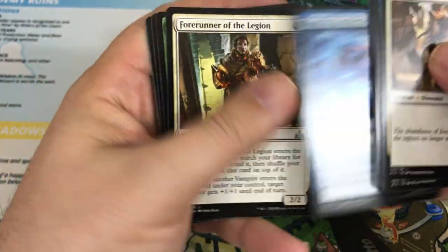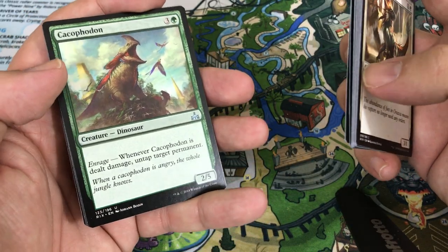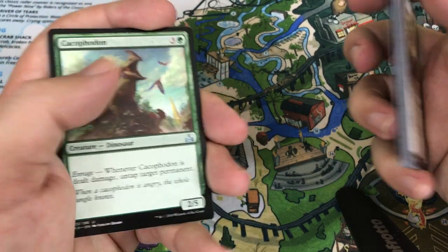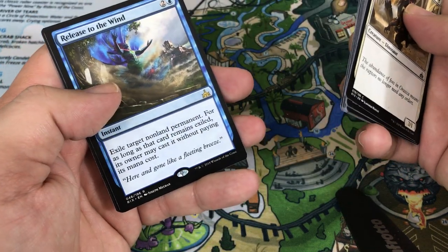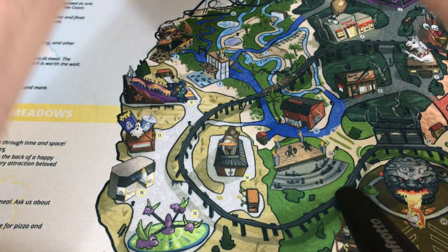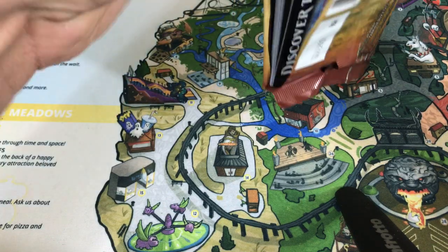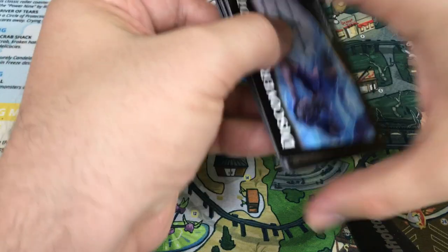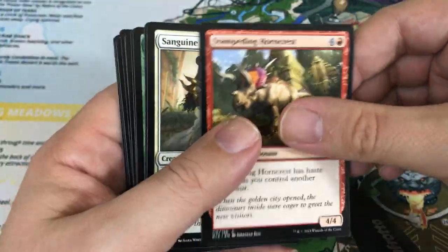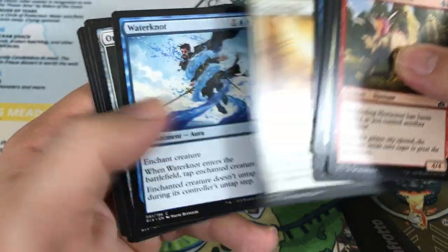Flood of Recollection, Forerunner of the Legion — oh, I just lost my camera for a second but it is back. We're at Cacophadon, and our rare is Release to the Wind. It was just my camera — I need more memory, that's my problem. I'm working on it; I'm saving up for some better equipment which will help the channel a lot.